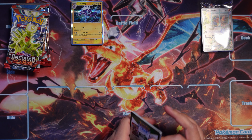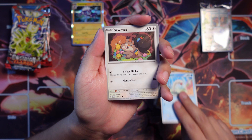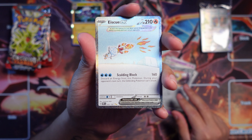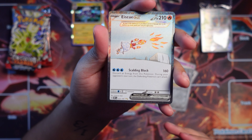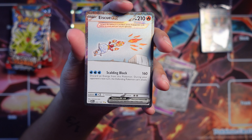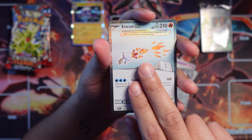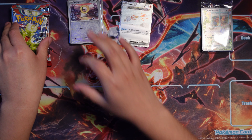One thing I do want to get from this set is the Pidgey line — so I want Pidgey, Pidgeotto, and Pidgeot. Funny enough, I actually got the Pidgeot like a million times by now, and I kept trading it. So hopefully we can pull one of them, or hopefully all of them — I doubt we'll pull all of them. And then what we actually came here for was the Charmander promo.